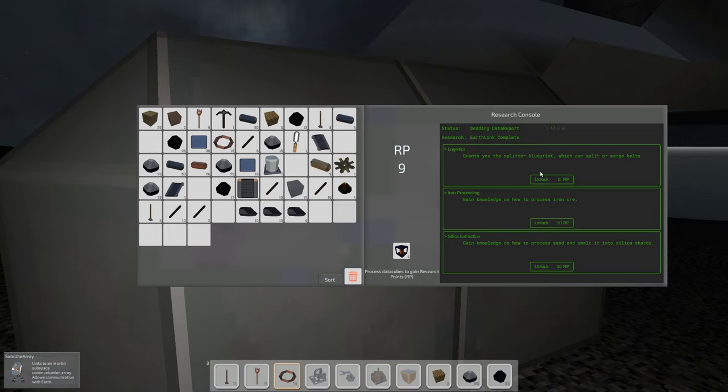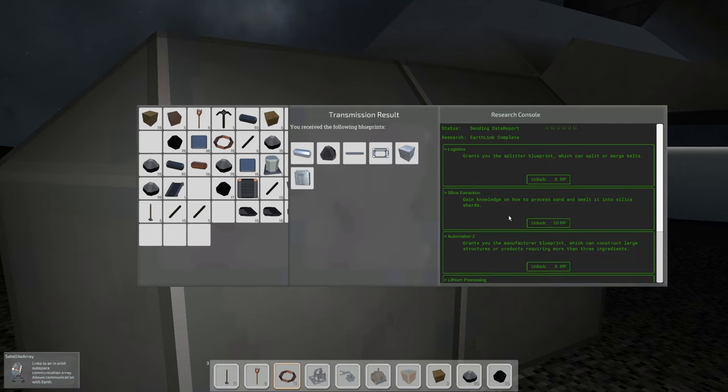Boom! What do we get? We got six more blueprints: iron bars, iron ore, iron rod, iron frame, steampunk block — which can be placed and you can use a chisel to change the pattern — and an iron door, which is a sliding door that opens as you approach. Very cool!